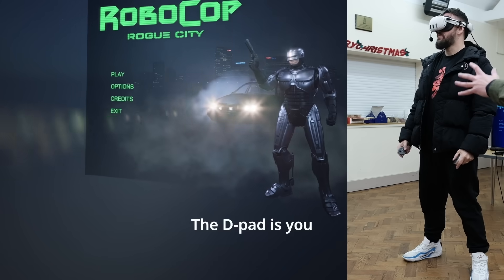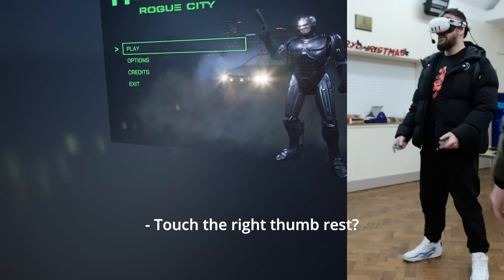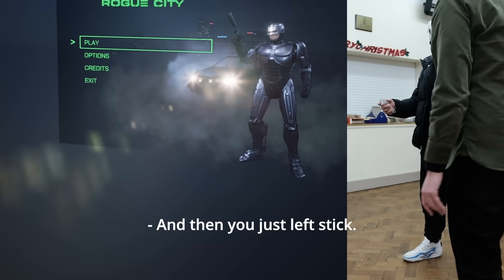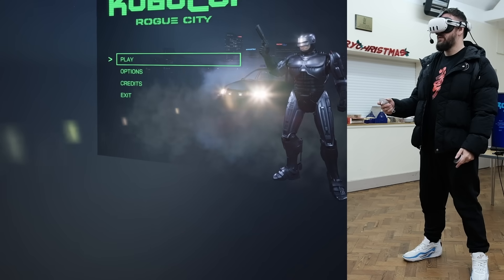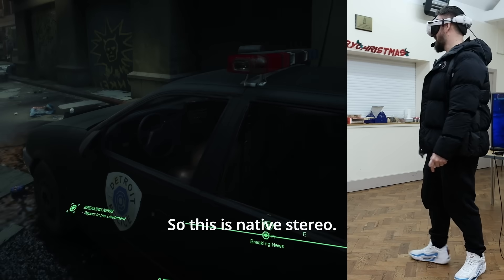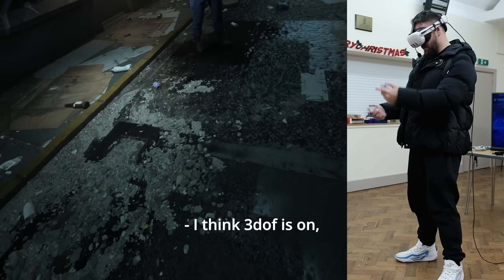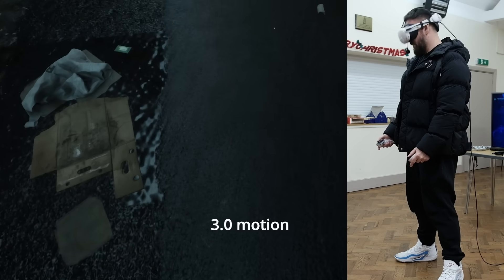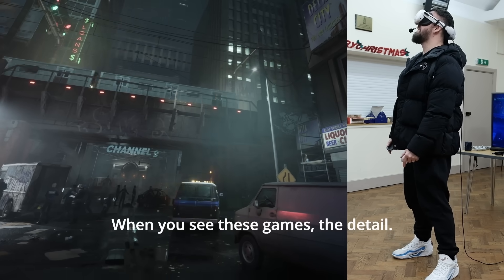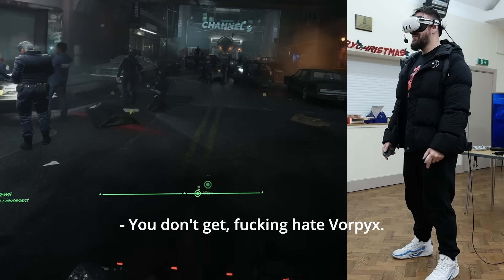Let's try Robocop. The D-pad is — you touch the right thumb rest and then use the left stick. So this is native stereo, all max settings. It's got Lumen, ray tracing, reflections, and freed off motion is on. That's mad. When you see these games, the detail — it's a bit better than the Vorpex version. The attention to detail is incredible. Somebody actually thought to render this Coke can.